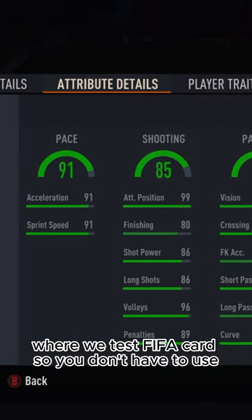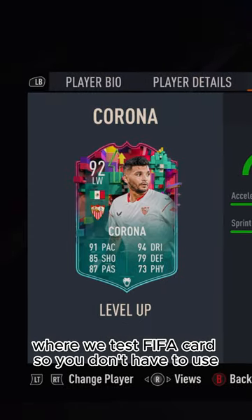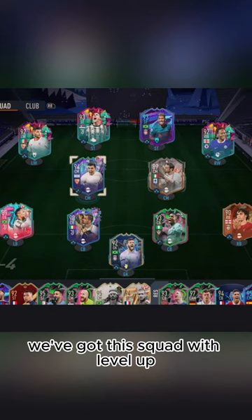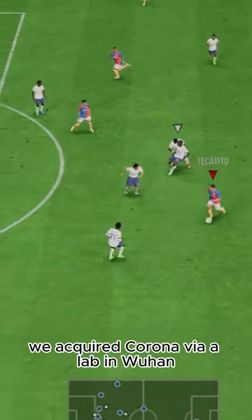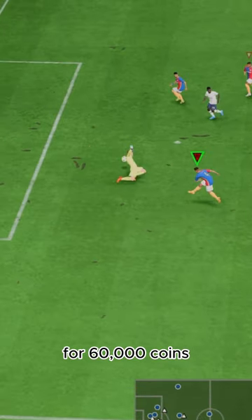Welcome to Baller or Bust, where we test FIFA cards so you don't have to. Today we've got this squad with Level Up Jesus Corona. We acquired Corona via the market for 60,000 coins.